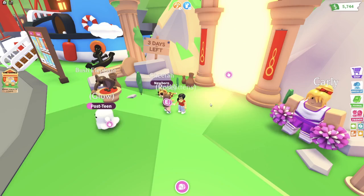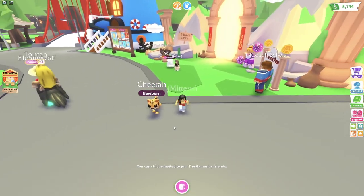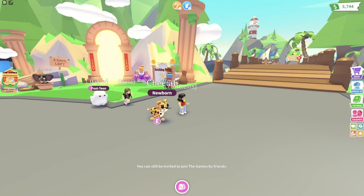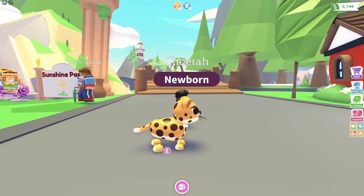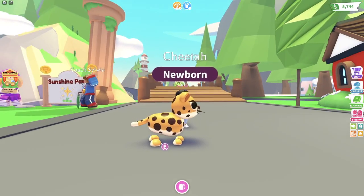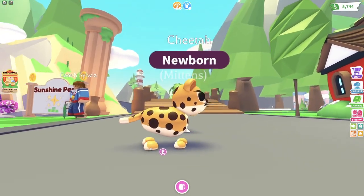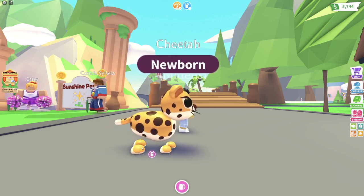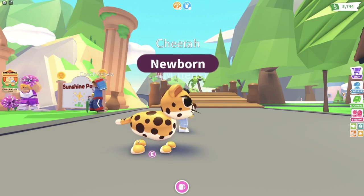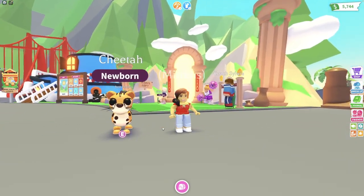All right, there it is — the cheetah. It's got little stripes on its head and cute little spots on its body. They don't appear to be black; it looks like they're just a very very dark brown, although the eyes and whiskers do appear to be black. It has cute semi-colored feet — like the back heel and paws are lighter, but the front of the paw is a darker fur color like it has elsewhere on its body. It also has a white-tipped tail and a white undercoat.